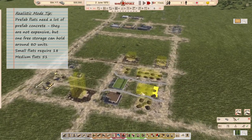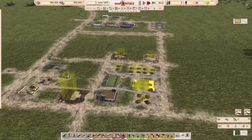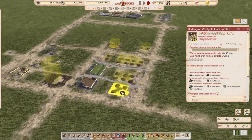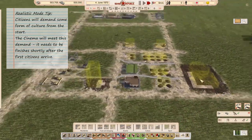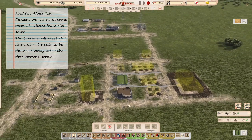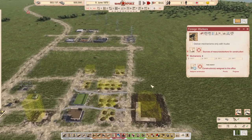We have enough vehicles to start construction on two sites at the same time. We have the two small prefab flats and now also one medium prefab flat, which means we'll need about 80 prefab concrete. One of the things people demand is culture, so we're starting to build the cinema. The cinema needs a lot of concrete — not prefab slabs, just concrete. Because they need different materials, I can build all these things at the same time without running short on supply.